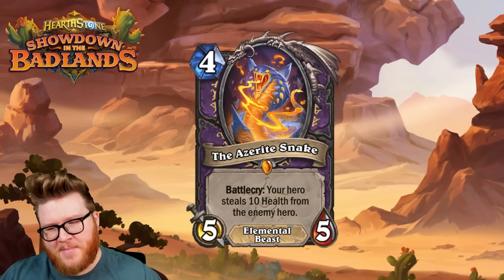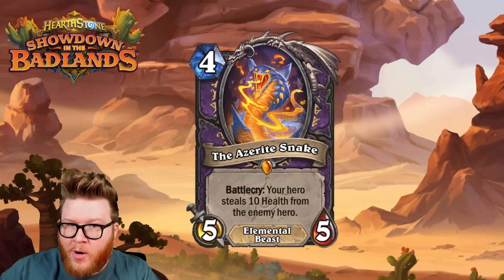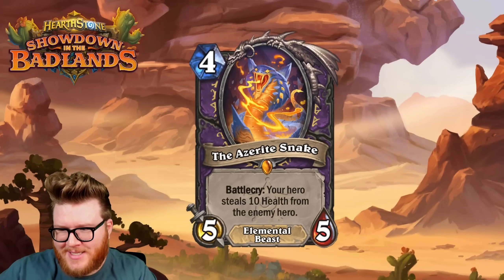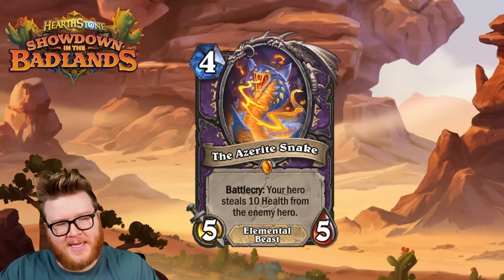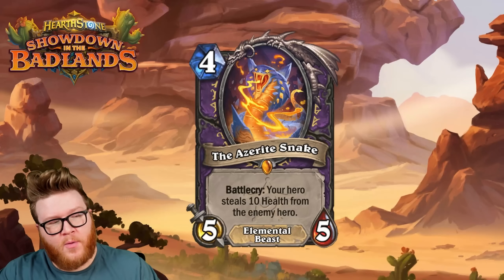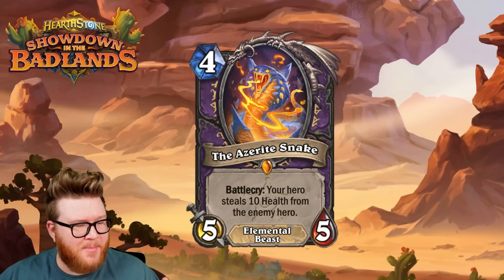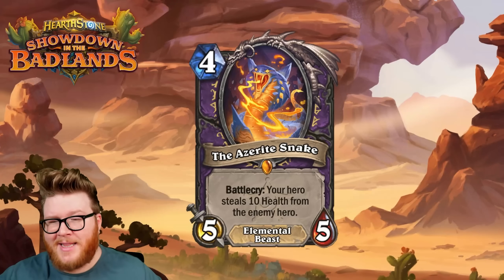Play that third one and it's obviously game over, because they're at 10 max health — unless they have one of these themselves or other ways to gain max health. They also gave an example where if the opponent is at one health with a billion armor, this ignores the armor and goes straight to the health, and the opponent dies. They also said this ignores divine shield and immune, because it's not damage — it is stealing that health. It's like a Pyroblast plus, because it also steals max health. Completely crazy.